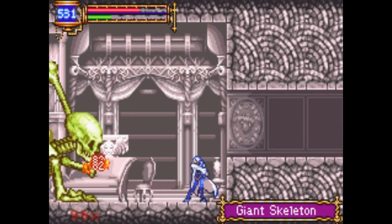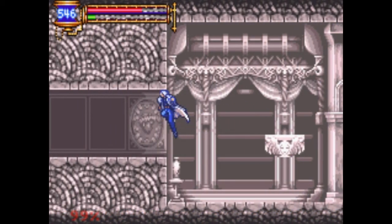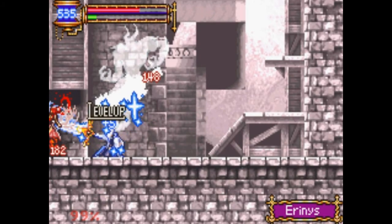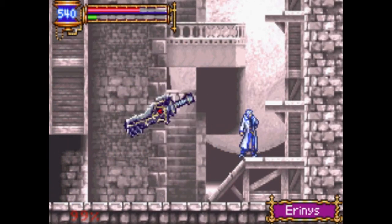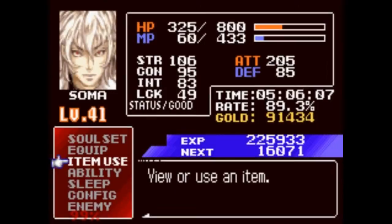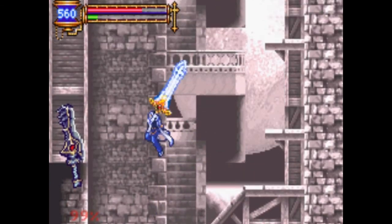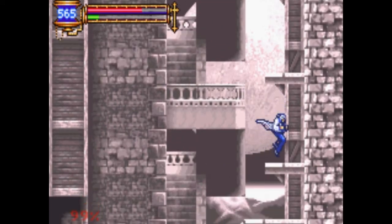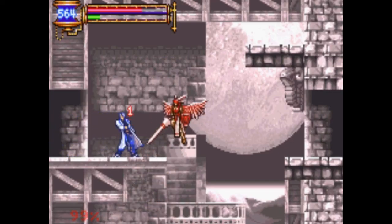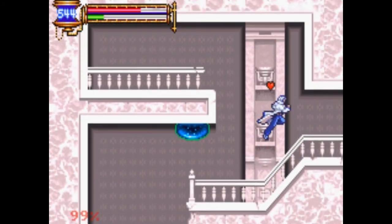They put a lot of nasty enemies in here, like this giant skeleton - well, he's relatively easy to beat. But yeah, they really put a lot of nasty enemies in this area, like Alistar. This guy's kind of like that one other enemy we saw before, which was like an invisible fencer, but with a bigger attack range, more health, and a lot more damage. You can't get hurt by Alistar's shadow, much like that ghost fencer.